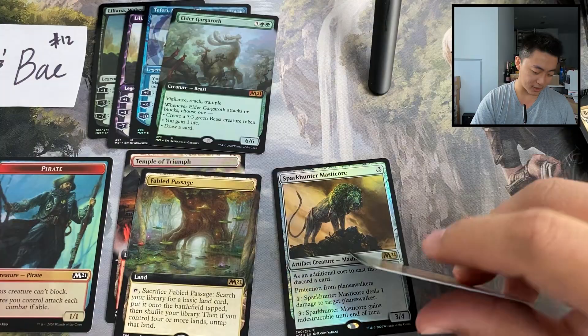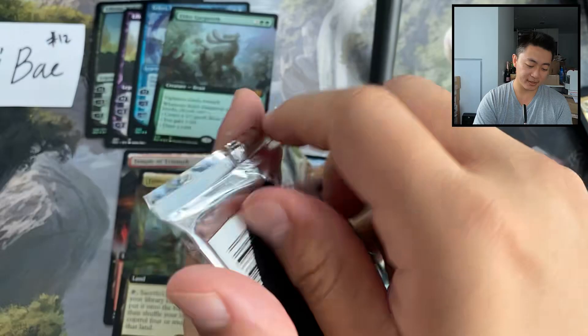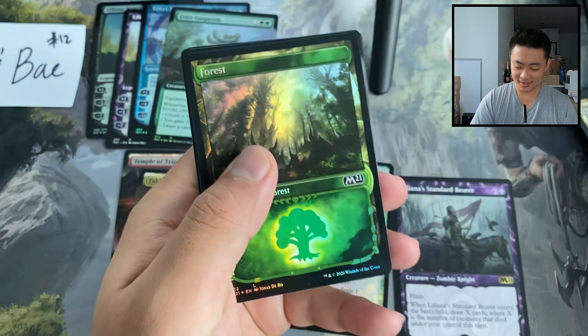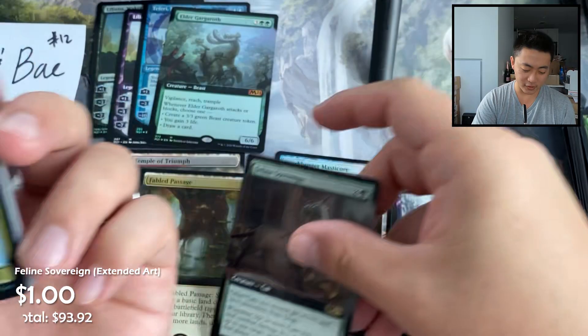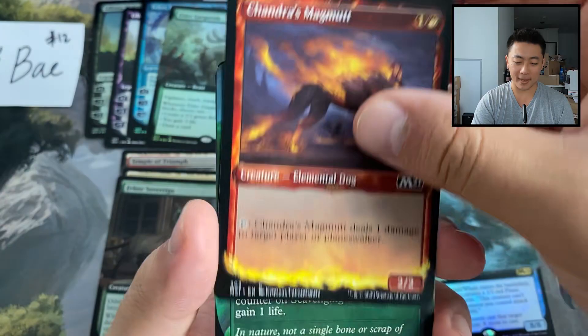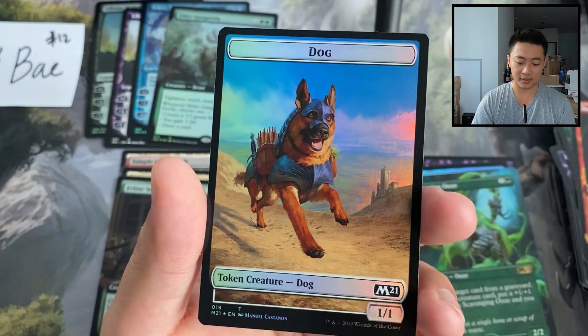Next pack, pack number three. Got a forest showcase foil, Feline Sovereign is our extended art, a Nyambi, Esteemed Speaker, and a Pursued Whale extended art foil. Then Steward, Magmutt, Scavenging Ooze, Garruk's Uprising, a Pilot, and a Dog token — but not the cats we're hoping for.